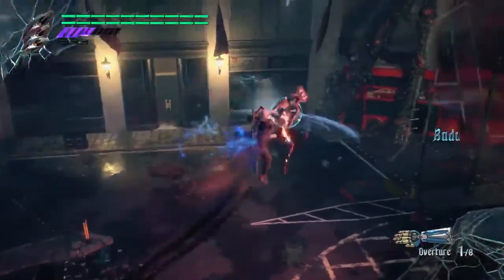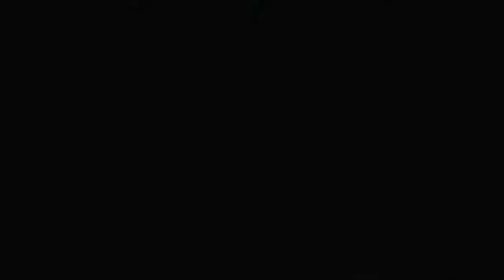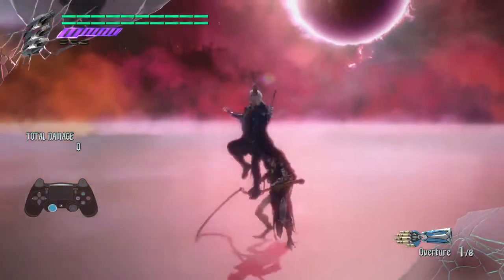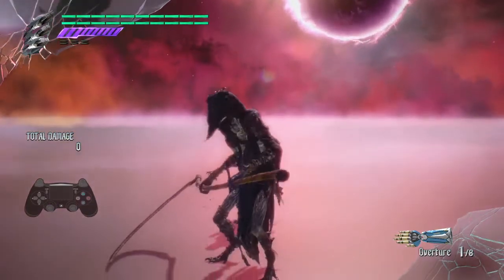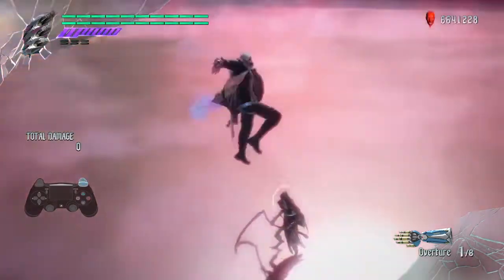I will now go over a few exercises designed to jump start your learning process. We will be using Nero as our character for the purposes of this video. Let's get started. First, jump off the enemy a few times to get a feel for how you need to be positioned to avoid making a regular air jump.